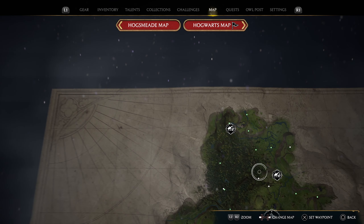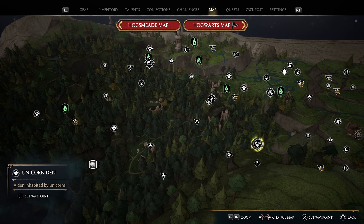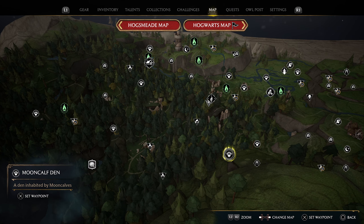The location of the Unicorn Den is here in the Forbidden Forest. I 100% missed this until I was well into the middle of the game, even though I had already technically discovered their location.